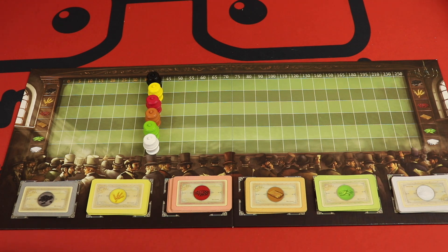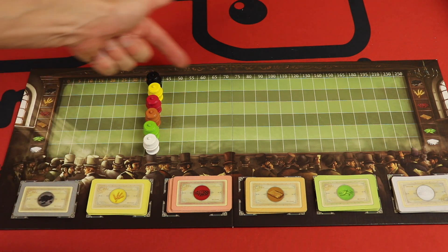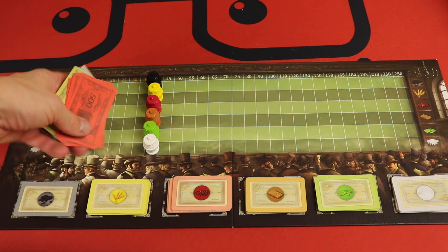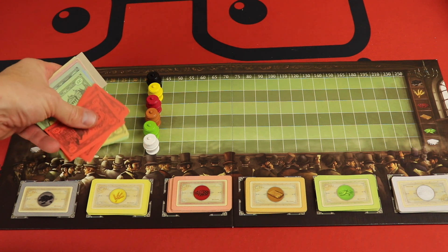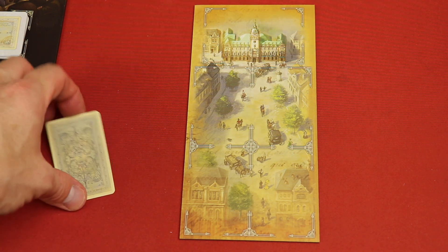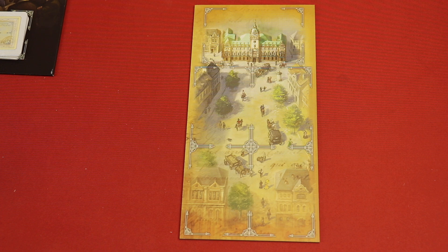Selling means taking shares that you have, selling them, putting them back and taking money depending on where they're at right now. By the way, in this game it is paper money, which I'm not extremely excited about. Now all the shares you purchase are in front of you but they're face down. Instead of buying or selling shares in that phase, you can decide to place one of your shares face down on your own charity board.